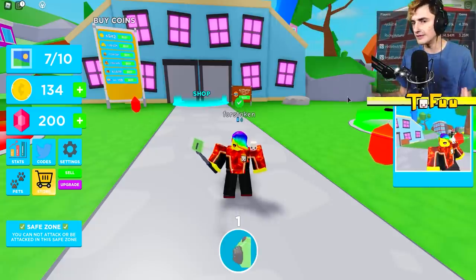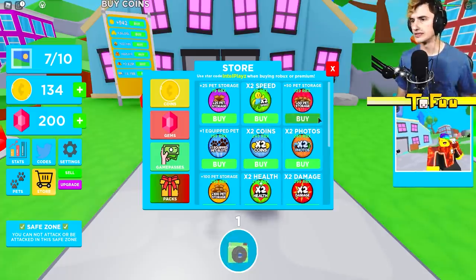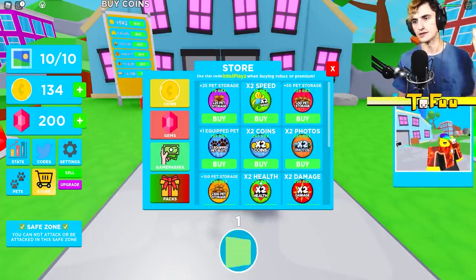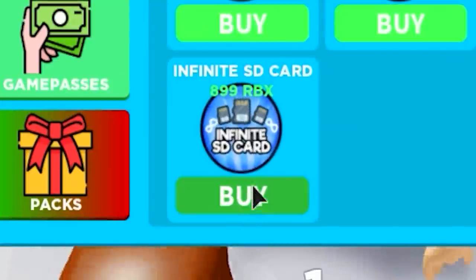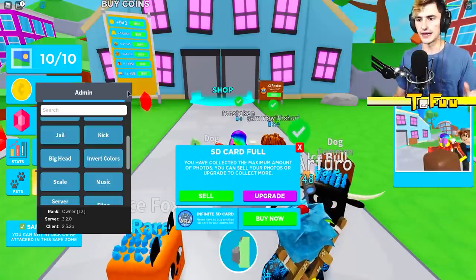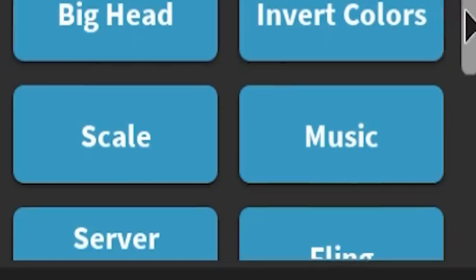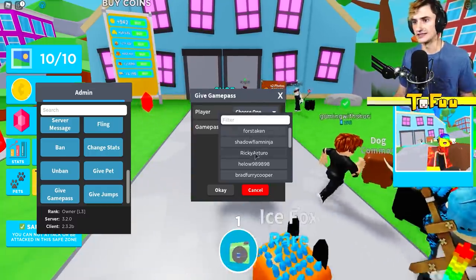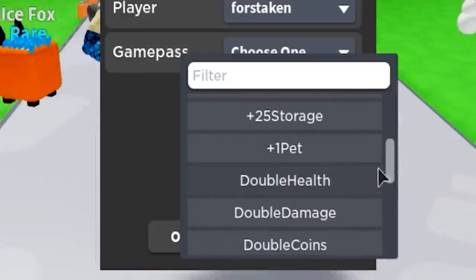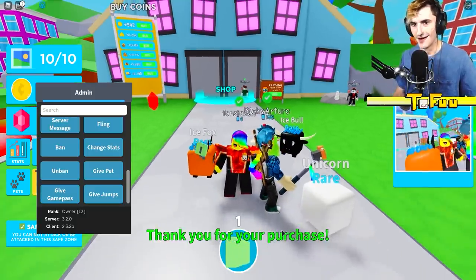I'm still a noob. Look at all these things in the game pass store — two times photos, two times coins, infinite SD card. But look at this: if we pull back up our admin panel, if I scroll down there is an option to give game passes. I can do it to anyone I want. I need the infinite storage, so we're gonna give that.